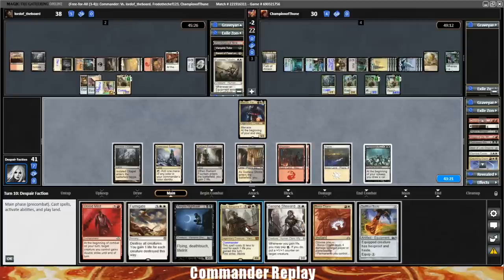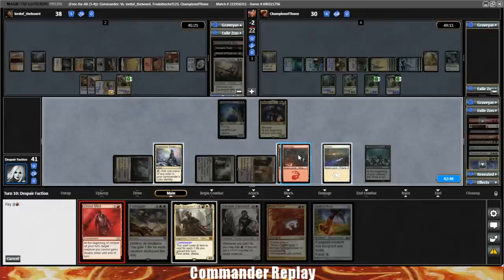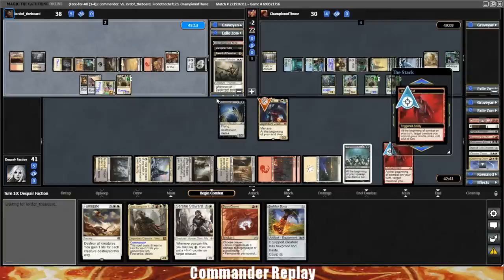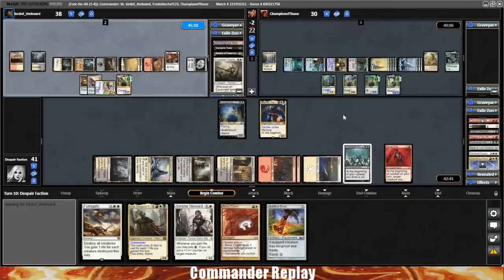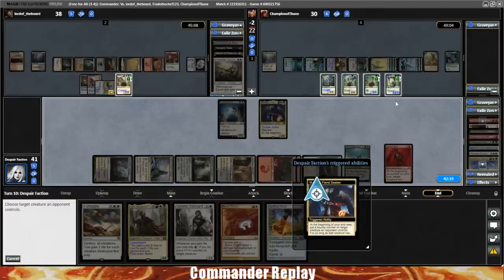Tough choice right here — do you leave up Boros Charm or do you go Boots? Let's take a look at our opponent's Exile Zone. Gonna go for the Boots and hope we don't get punished. Boots on our commander, pay five life, put some counters on Leisha. Opponent can activate their Weathered Wayfarer. Normally by this point in the game you can't still activate Weathered Wayfarer, but with Simic still at the table, they can. Leave open the Command Tower like we're sitting on a Swords or a Path — which we are not.